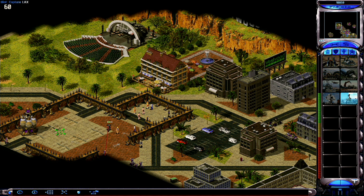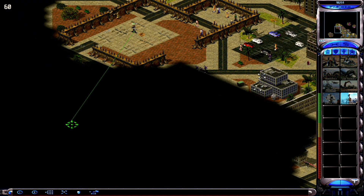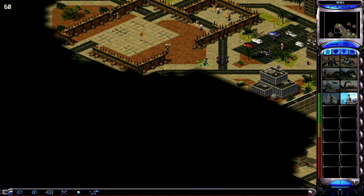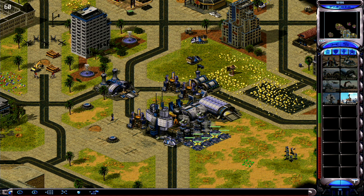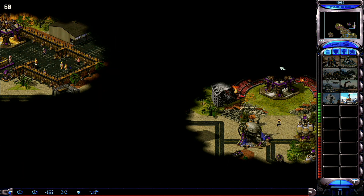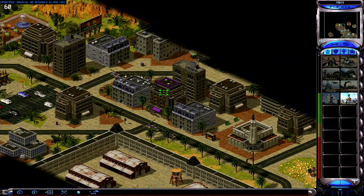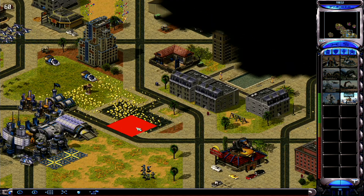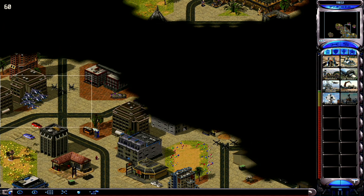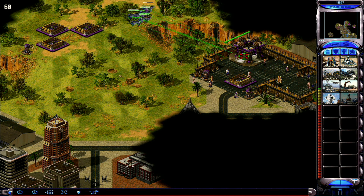Enemy Titan! Force shield ready. You got it. Enemy Titan! Unit lost. Let's do it! Got it! Move it out! Unit lost. Destination. Destination. Construction complete. Wilco. We're going in. Light the wind. Unit lost. Unit lost.